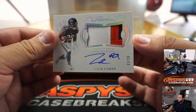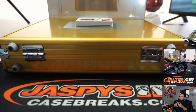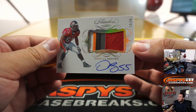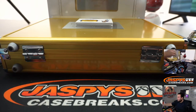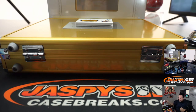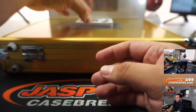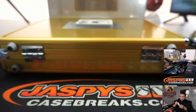We got Tariq Cohen, 3 out of 20, 3-color patch for the Bears. Joey with that one. We have Derek Brooks, 5-color patch, 13 out of 25, Buccaneers going to Steve. We have Clay Matthews, 3 out of 10, Rams, going to Jeremy Anderson.